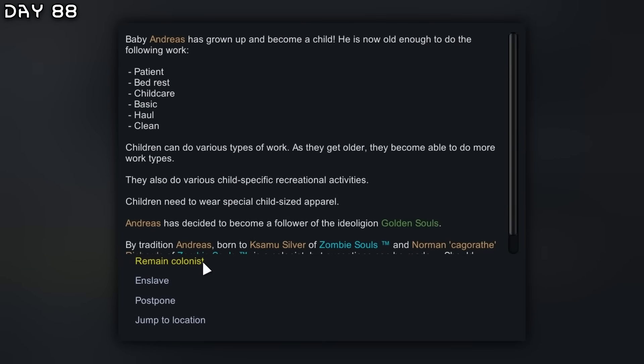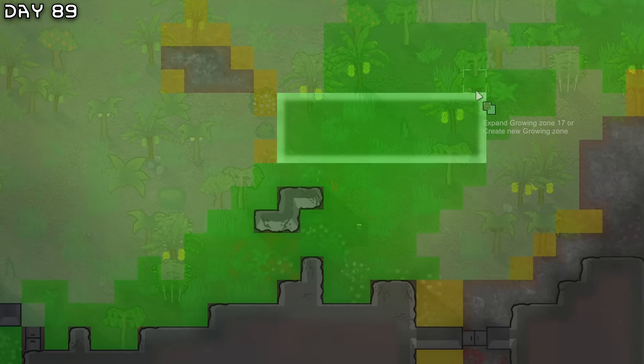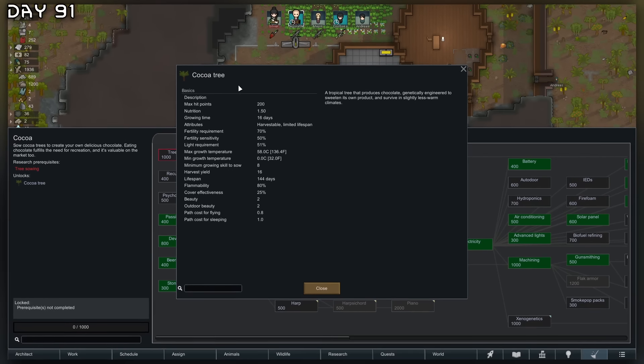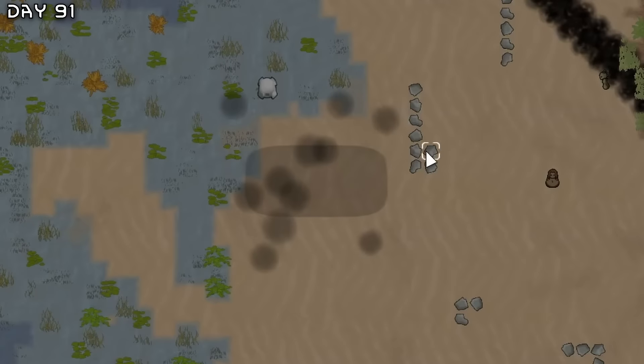Andreas became a child. We're going to go into beer brewing — let's grow some hops and smoke leaf. Smoking and drinking is what this colony is going to be about. Maybe we should get our own cacao tree here — we have all the time in the world, let's get some chocolate going.